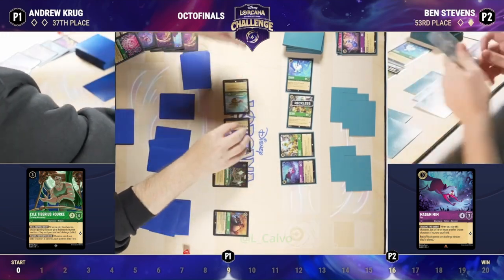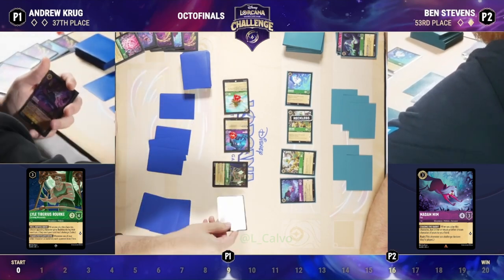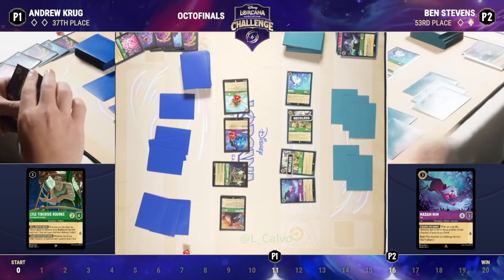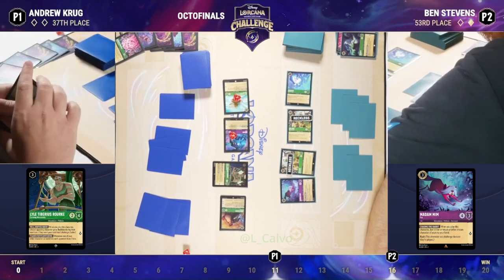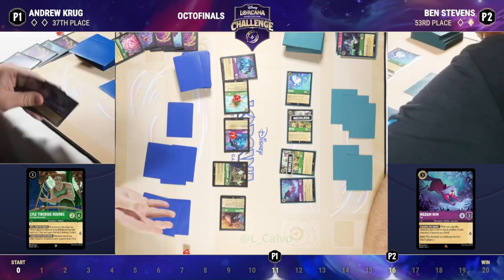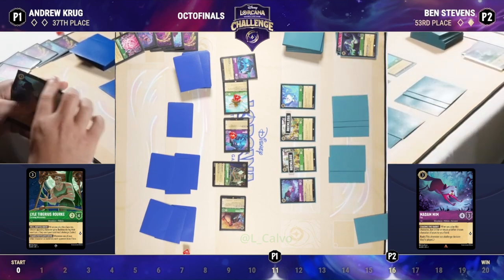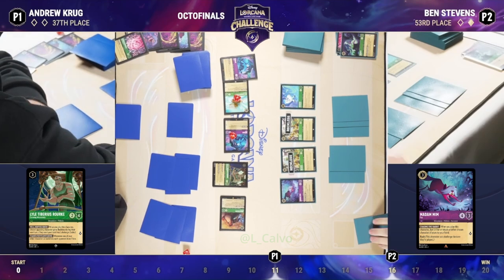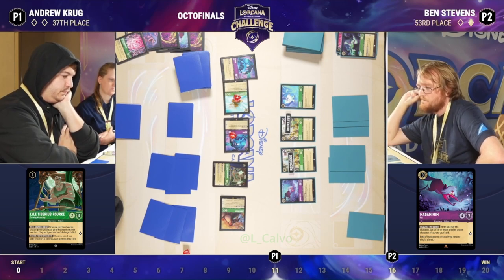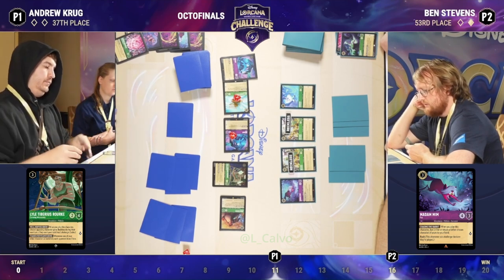I believe Ben is topdecking. Two characters there into the Ursula Deceiver with the rabbit and Kit. Something getting reckless here — probably the Pegasus. Nope, the Sir Hiss instead. He still does have four ink in his inkwell available to him. So now we have two willpower represented on the board — we're going to see a rabbit bounce and drop hard. We talked earlier about the power of Rourke. Ben is at 16 lore, which is a great place for an Amethyst deck to be, especially when goats are available. But as Ben is forced to challenge into Andrew's characters and banish them, Ben is going to lose lore every single time one of Andrew's characters is banished. He would love to get that John Silver off the board, but that's going to cost him a lore — and that one lore can make all the difference.